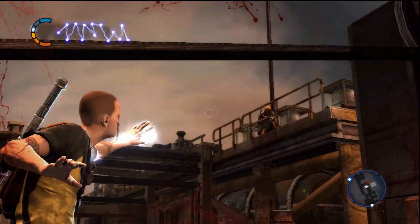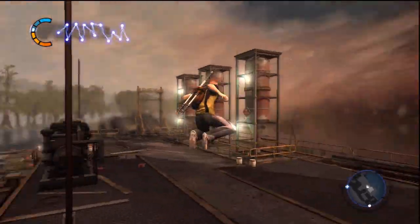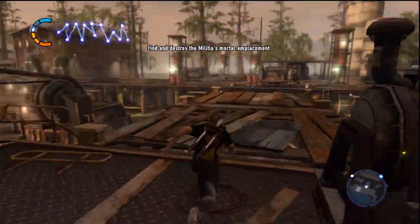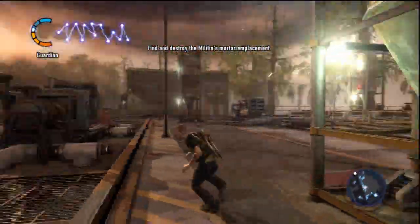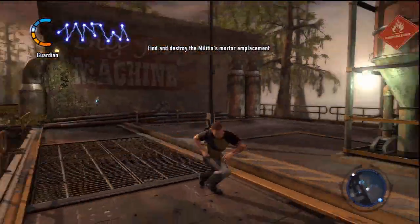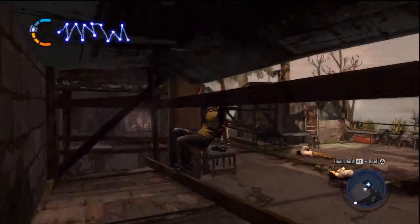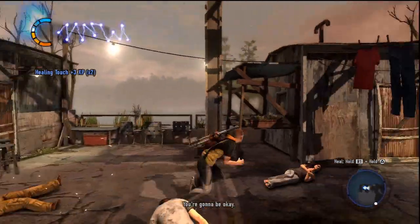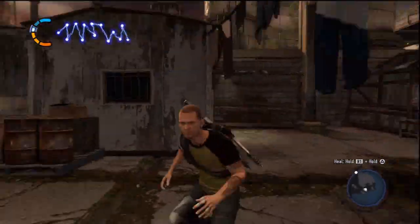Where'd he go? Yeah, it doesn't look like there's anything around here. All right. Time to revive some people. Although I am kind of curious as to what that white dot over there is. That might be a Blast Shard. Although why Blast Shards would actually be in this game is beyond me, but I'm sure they'll find a way of explaining it. Yeah, I got nine experience for that. Woo-hoo.